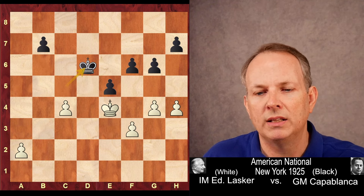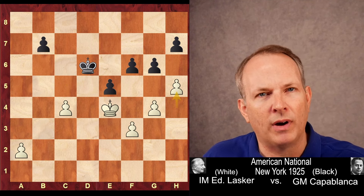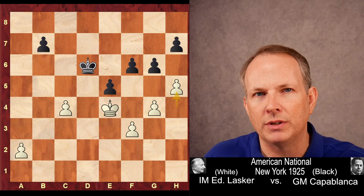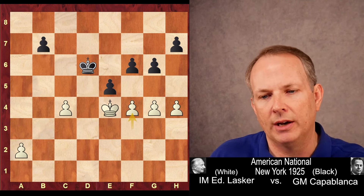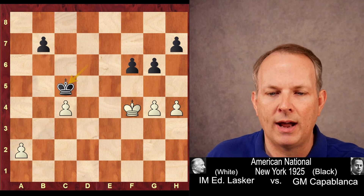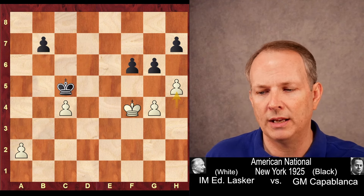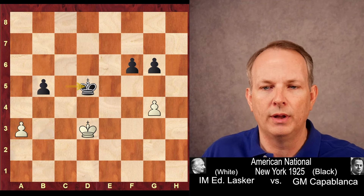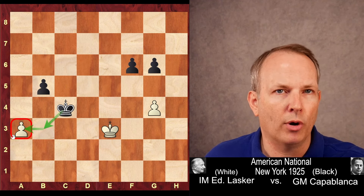Seeing that, Capablanca plays King to D6, wanting to keep the pawn defended. Here the best move appears to be H5, which could have continued to maintain that very dangerous equality. But instead, Lasker makes a mistake and plays F4 — this permanently puts the endgame in Capablanca's favor. He takes, King takes F4, and now King to C5. These pawns are too far away, and White resigned. The game would have continued with H5, King takes C4, and there's just nothing he can do. Black gets the opposition and either way White goes, he loses — King to C3 leads to King E4 winning on the kingside, and King to E3 leads to King C4, picking up the A pawn and winning on the queenside.